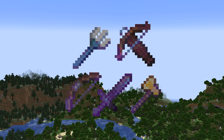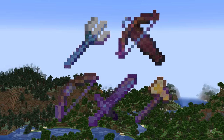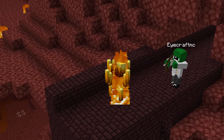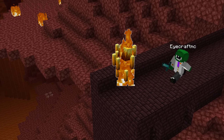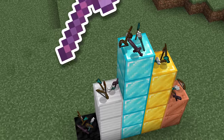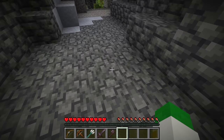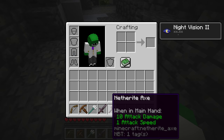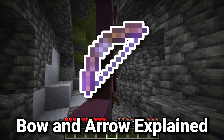In Minecraft, there are five main weapons to fight players and mobs with. All of them have unique functions, enchantments, and uses. So in this weapons guide, I'll compare them all to find out which one is the best in Minecraft 1.19. The five weapons are the bow, the crossbow, the trident, the netherite sword, and the netherite axe. We're going to start off with the bow.